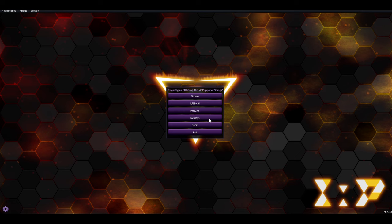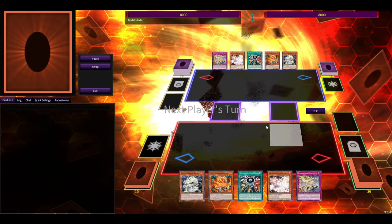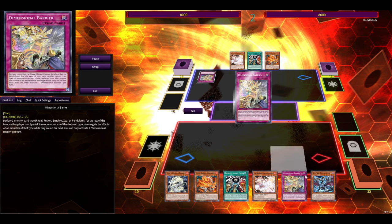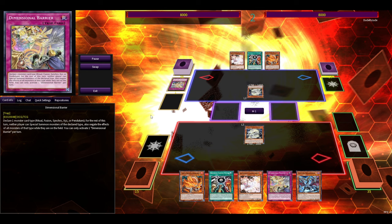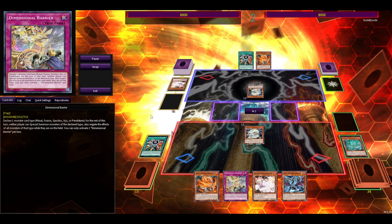Let's get started with the link OTK. This is the scenario: they play D-Barrier and they Ash you, so you need Ash Blossom on your opponent's side to work, or any fire monster.